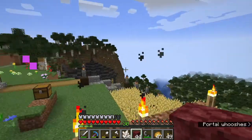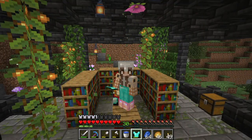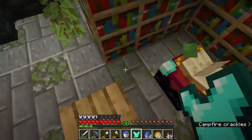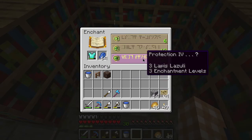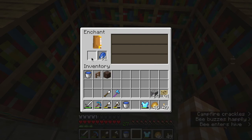That was kind of stressful, I'm not going to lie to you. Since we have 30 levels from just mining some quartz in the nether, I think it's time to get Protection 4. Let's see what we also get. Wow, not bad - Thorns 2 and Unbreaking 3. That's actually pretty good.